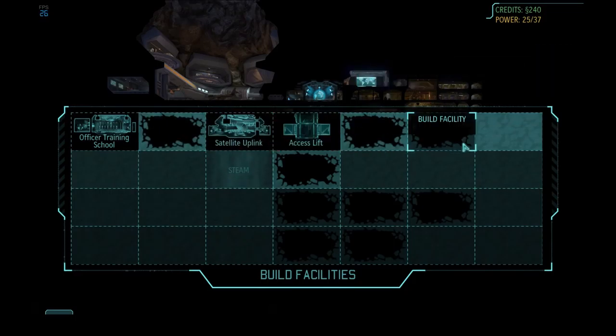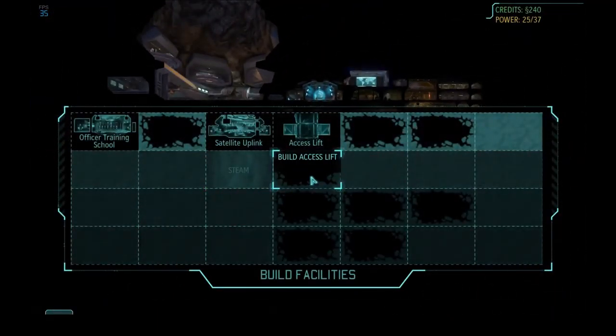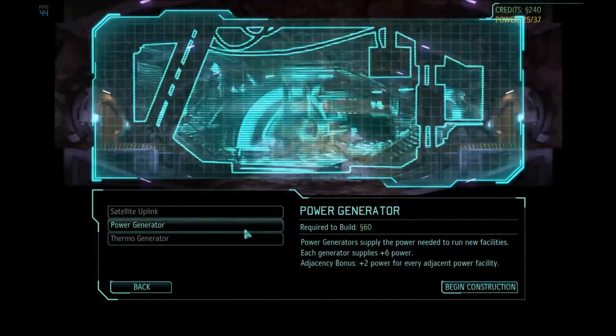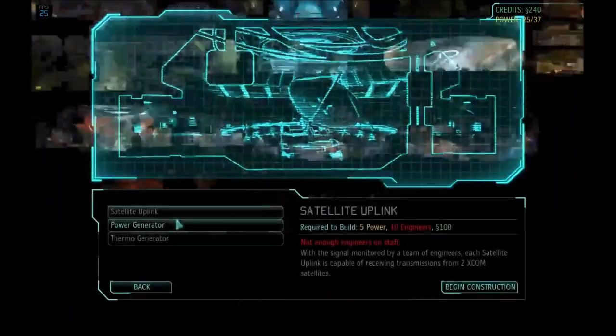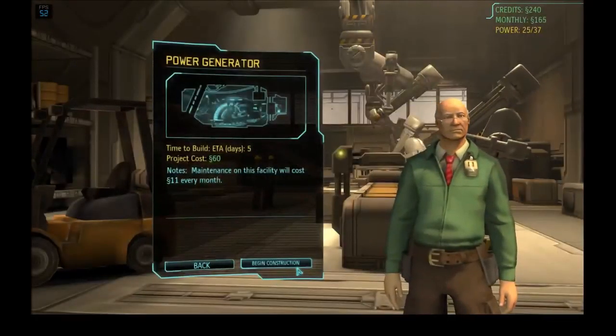This is how they handle building facilities in XCOM Enemy Unknown. It's not like the original where you built multiple bases — you only have the one, and you build downwards. We have 240 power right now, so we're okay on power. We have a conveniently nearby steam vent — steam vents let you build geothermal power plants, which are quite productive. Right now I can't build another uplink without more power, so I'm going to build a power generator.